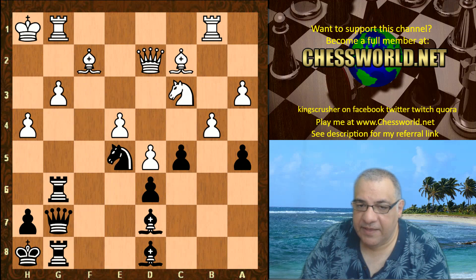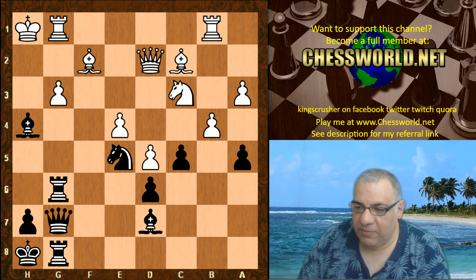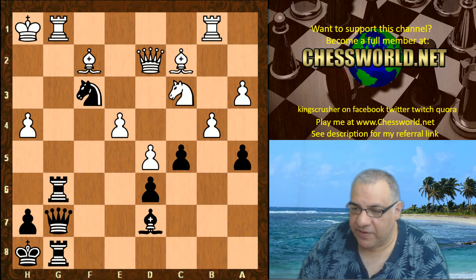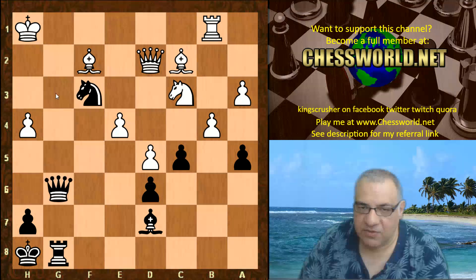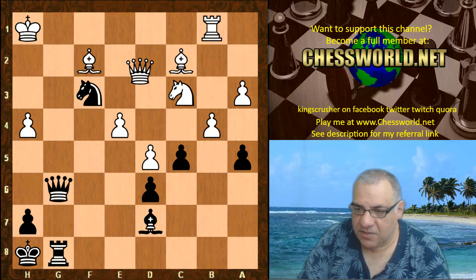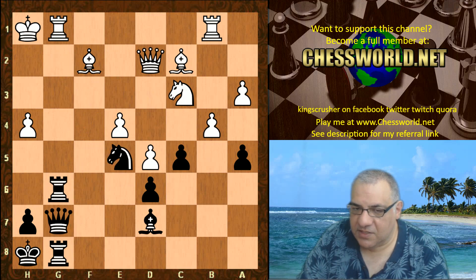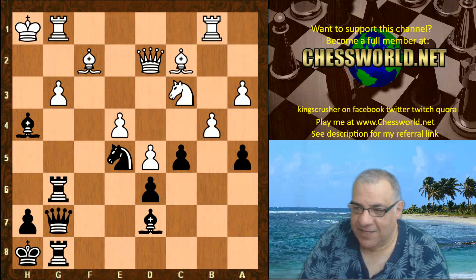b4 trying to cause black trouble. Bishop takes h4 — this seems very, very dangerous. White refuses to take. If taking, Knight f3 is incredibly powerful. For example, if Rook takes, Queen takes — the threat is Knight takes d2 as well as Queen g2. If Rg1, bang — Queen takes g1 is checkmate. This continuation is just winning the Queen basically. Queen g5 would be pretty desperate. It's just far too dangerous because of Knight f3.